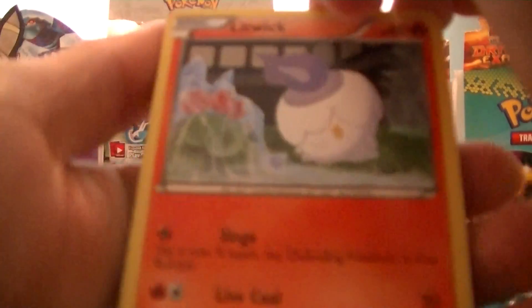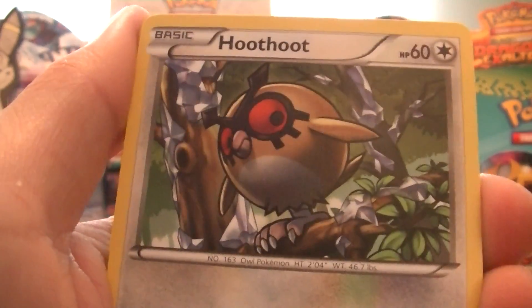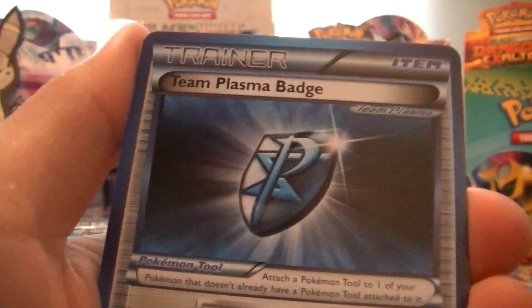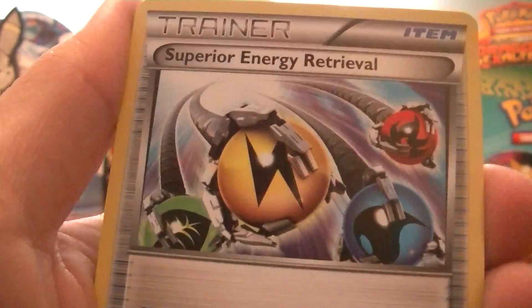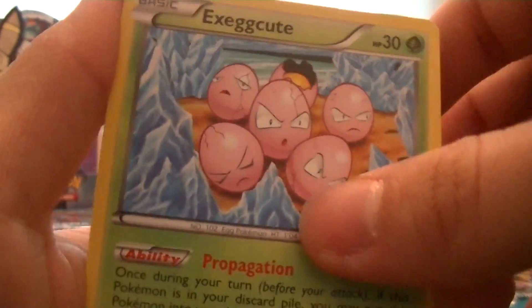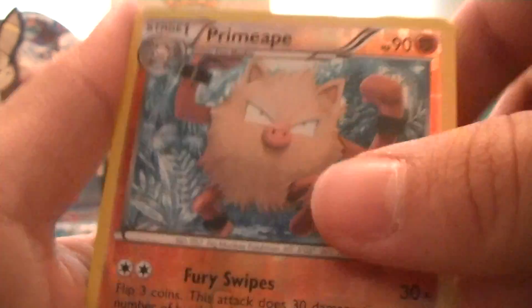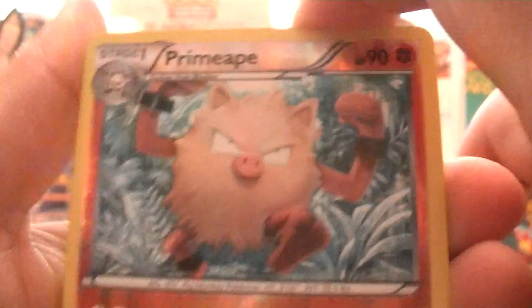We've got Litwick, Pachirisu, Treecko, Hoothoot, another Eevee. Getting a lot of signature cards. Team Plasma Batch, Superior Energy Retrieval, Exeggcute. I really hope I get that shiny. A Primeape, which is just a common — still pretty sweet looking artwork. And a Nidoqueen as a rare.